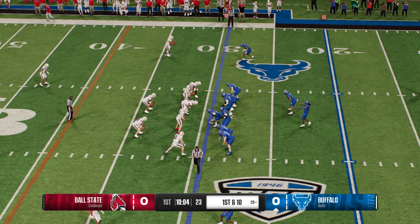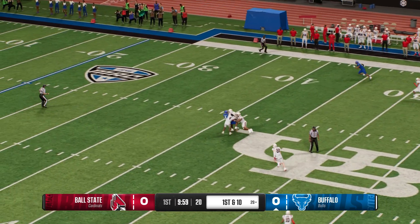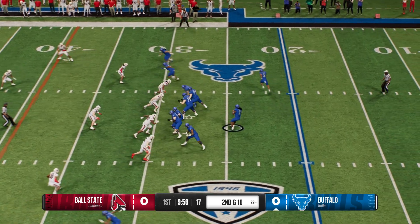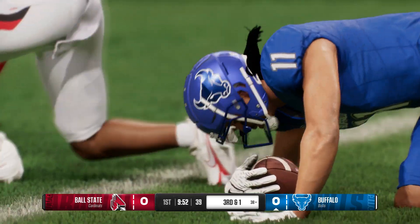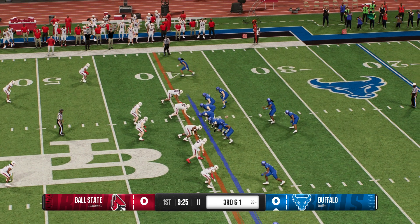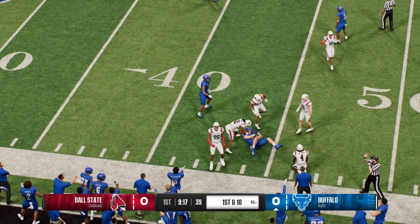First down here for this offense. Off the play fake, looking to throw. They'll start off with a deep shot — the pass is dropped. After the incompletion on first down, looking to throw it again. Grab down the middle, it's Johnson. It's important to let your quarterback get into a rhythm. A short completion to the big tight end — first down pickup, tackle at the 45.